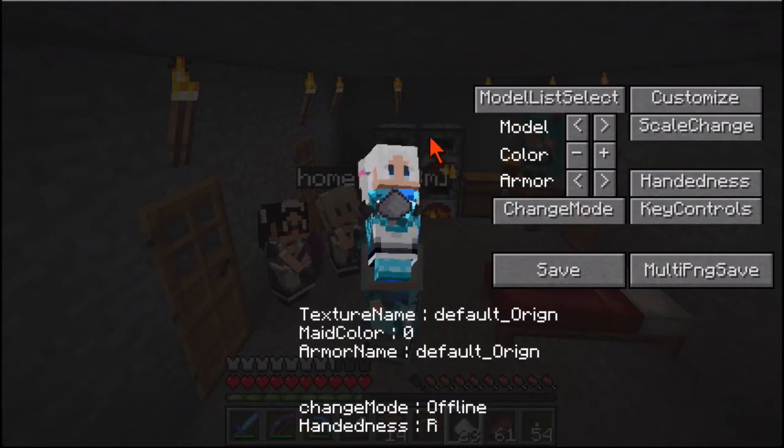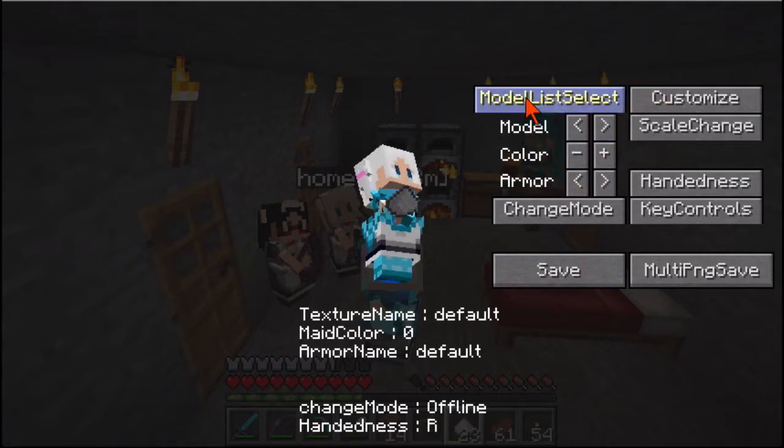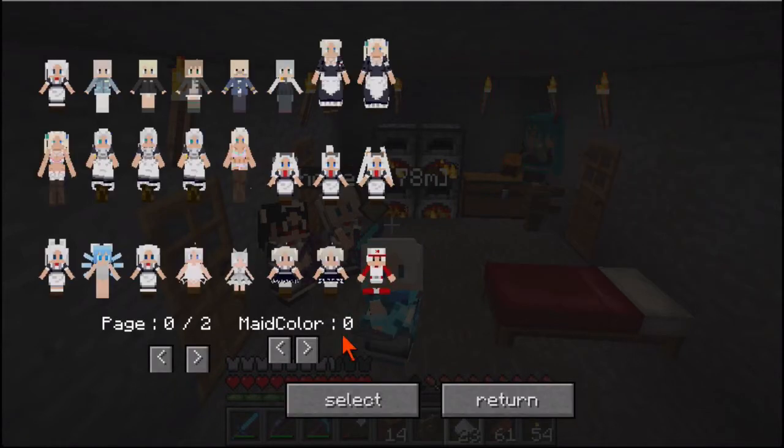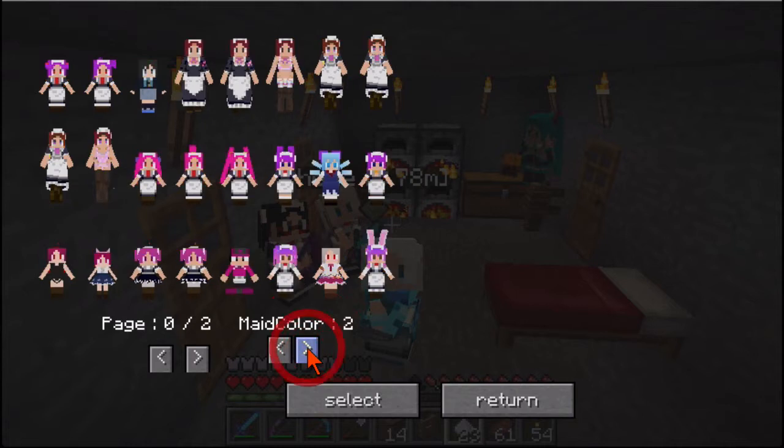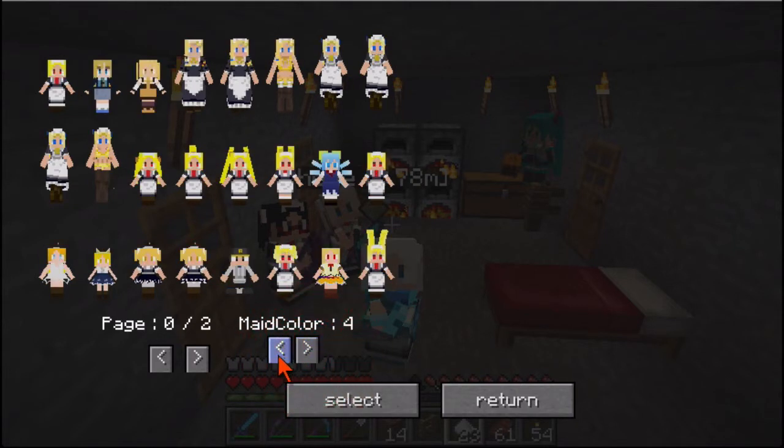Now, to change which maid model you're using, you can either use these little model arrows, or you can click the model list select button, and that will let you choose from all available models for each of the various colors. There are 16 colors in Minecraft. Right now I'm looking at color 0, which is white. I can go here to color 1, which I guess is orange. Color 2 is pink, etc., and so on.